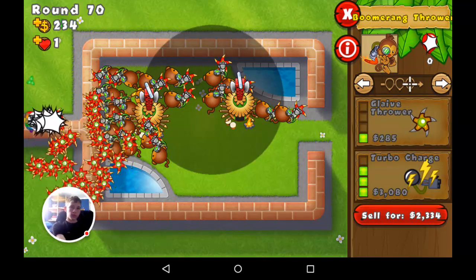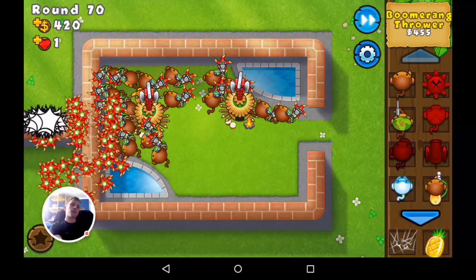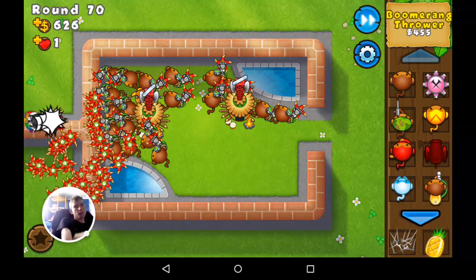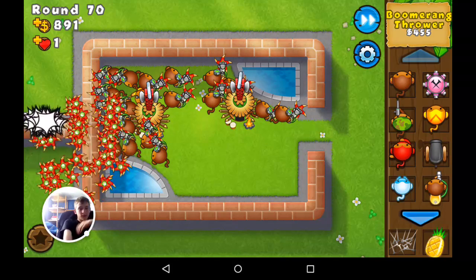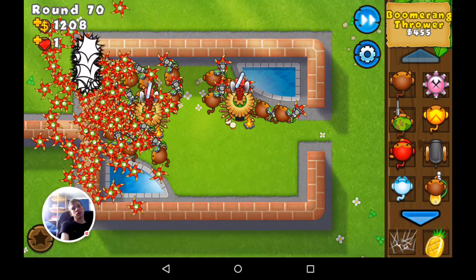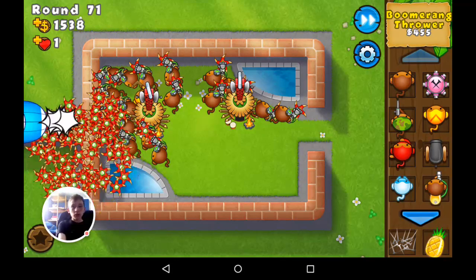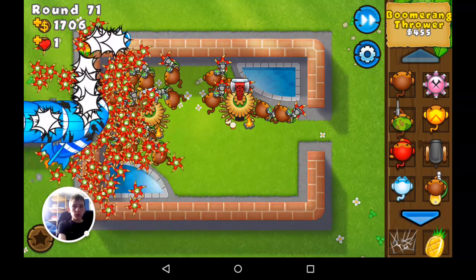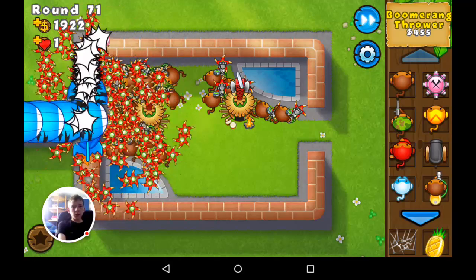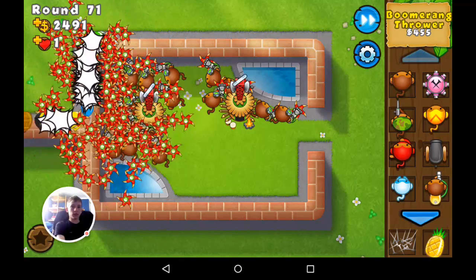These are camo rainbow bloons now. I've got 15 more rounds to go. On round 85 in Impoppable it's different from hard — but only on that one level. More moabs coming in — you can imagine this in mastery mode where ceramics would be moabs. Right now in mastery mode those moabs would be ZMGs.